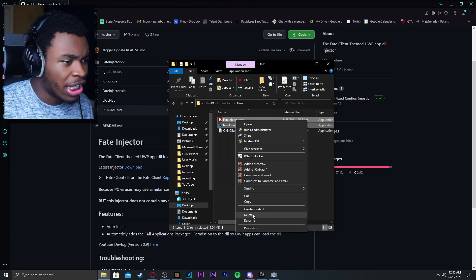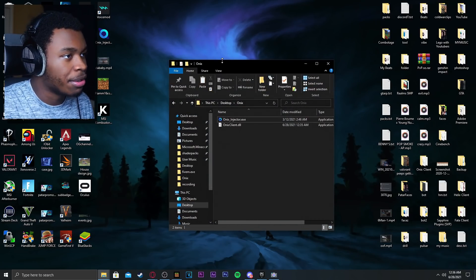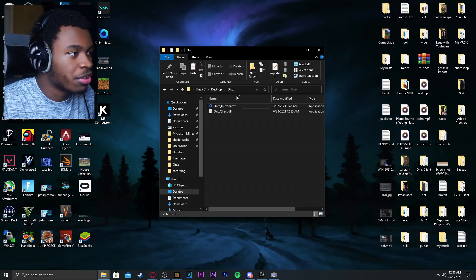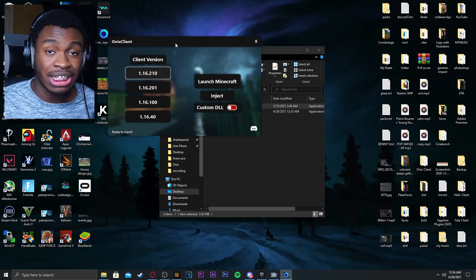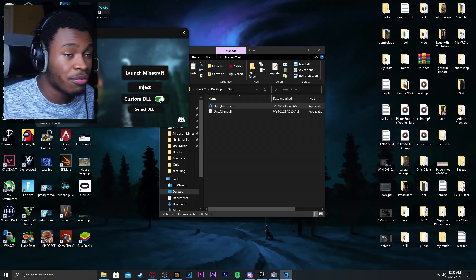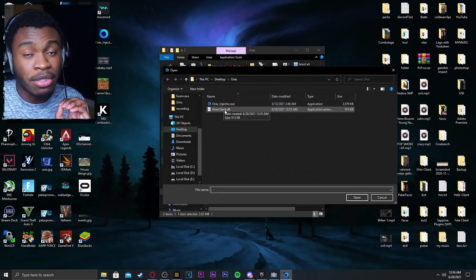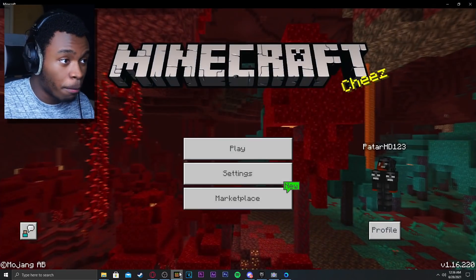Let me delete both of these injectors and get the other injector that actually works. The same process works for the Fate Injector as well, just in case the Honest injector doesn't work. Double-click on the injector — this is how it should look, or maybe it looks like this with more features. Make sure you have custom DLL enabled for both the Fate Injector and this injector. Click on 'Select DLL' and select the DLL from the Onyx folder — honestclient.dll — then open it.